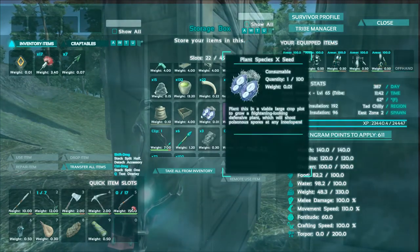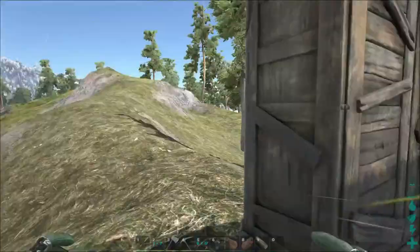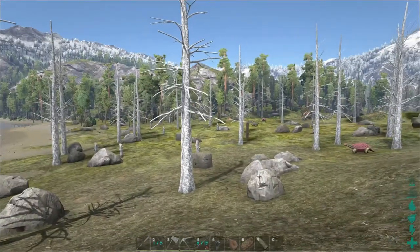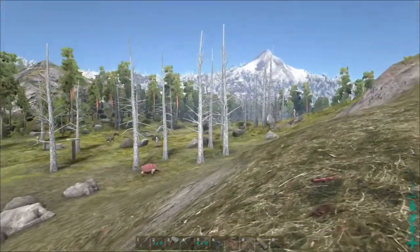A drop also gave me the bare ingredients for a Species X turret. So that would be kind of fun to set up.